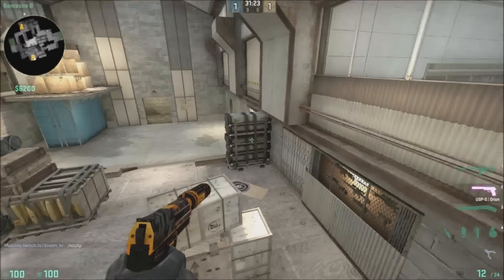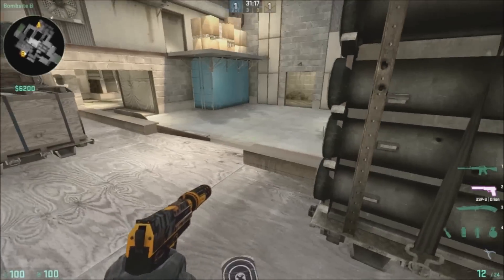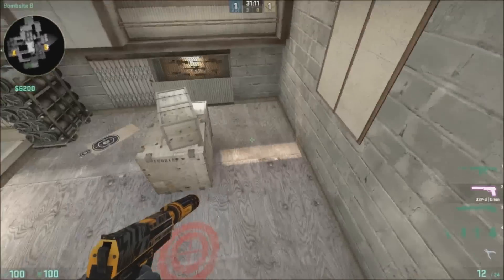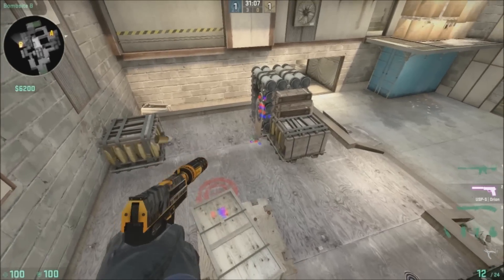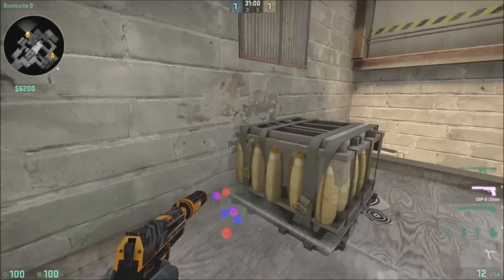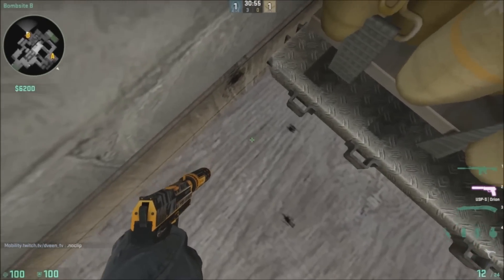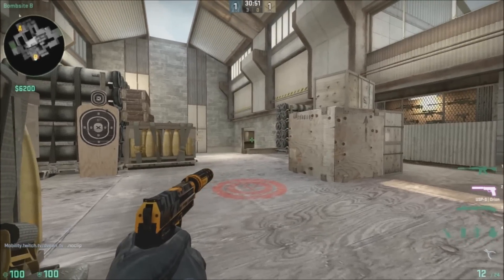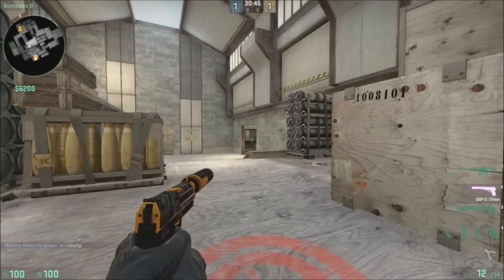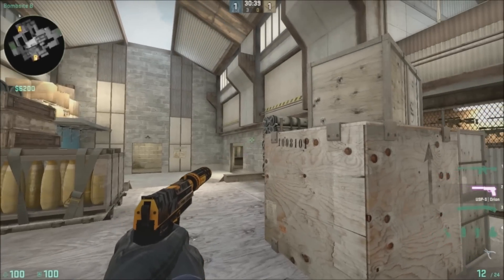Coming back to the site, over here we have close left box — the only reason you call it close left is because people play right here when you run up the ramp. And then right here we have quad box. And right here we have default — this is the default plant spot. If people are going to plant for checkers, it means they're planting right here, and if you're crouching in this corner you have to look down to defuse the bomb. You can't fake it — sometimes if you plant out here you can stick the bomb and pull your crosshair up while still defusing and quickly shoot somebody if you get the timing right.